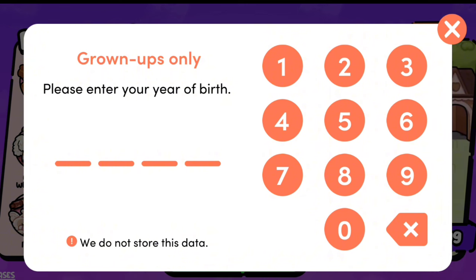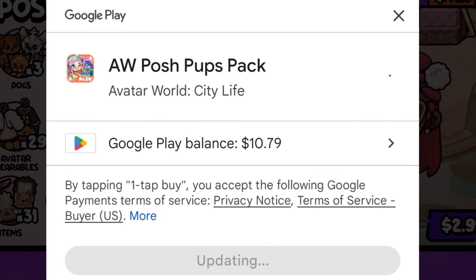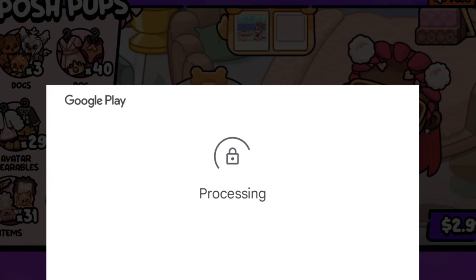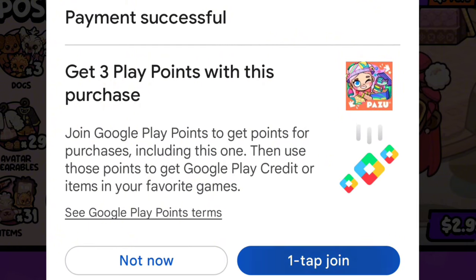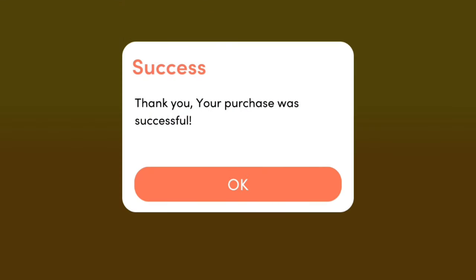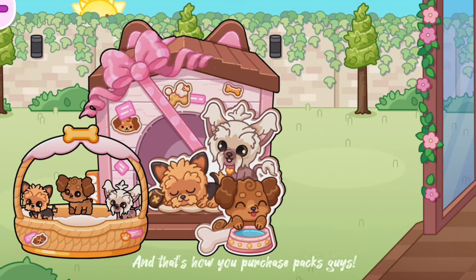For this part, it is advised that your parent or guardian enter their year of birth. It only works for the year 2004 and under, since you need to be over the age of 18. And that's how you purchase packs, guys.